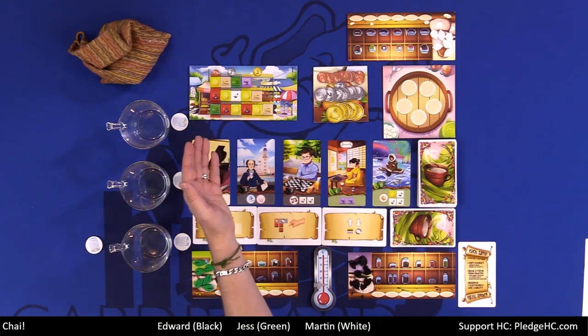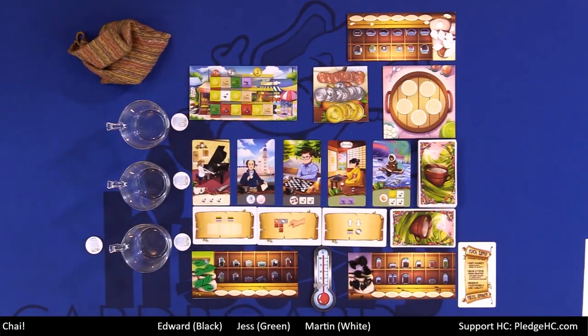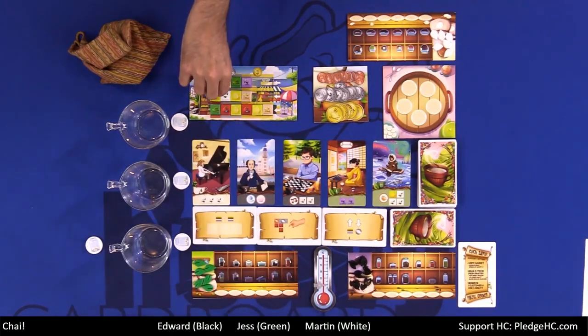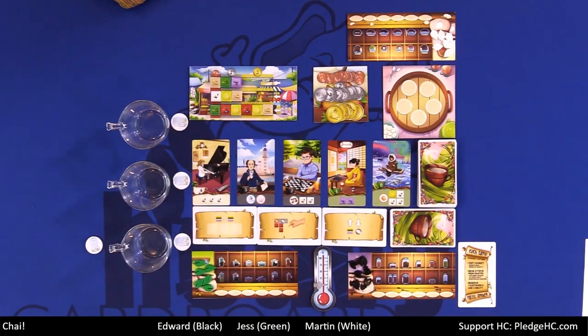For example, if I choose the fruit tile for a dollar and then two lemons for another dollar, that would be a total of four dollars. At that point I might choose to stop. Once you stop, we refill the market top to bottom, and that is visiting the market.